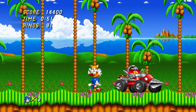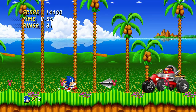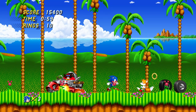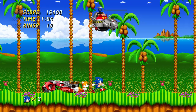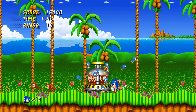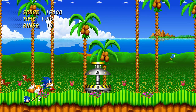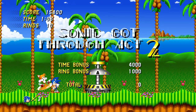Eggman looks good too. The whole game looks great — they even animated the pine trees in the background. There's a damage effect on Eggman's machine and the lighting is excellent. We saved the animals, and next up is Chemical Plant Zone. He does the transition animation — look at that, that's awesome.